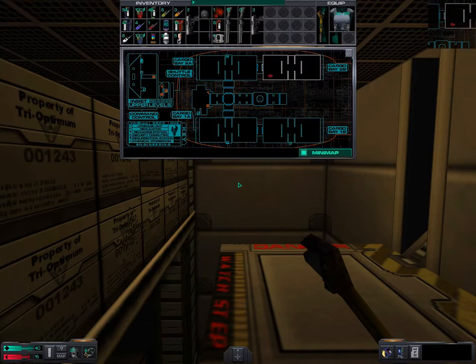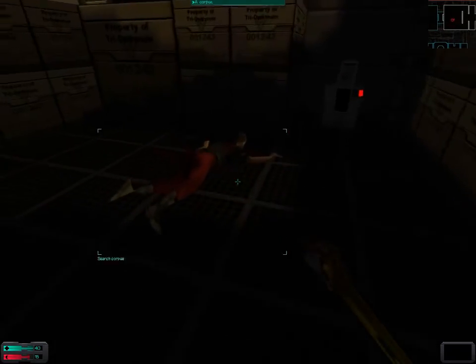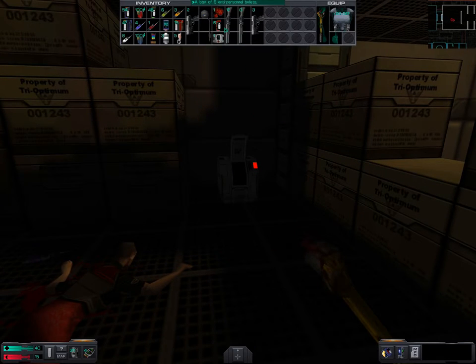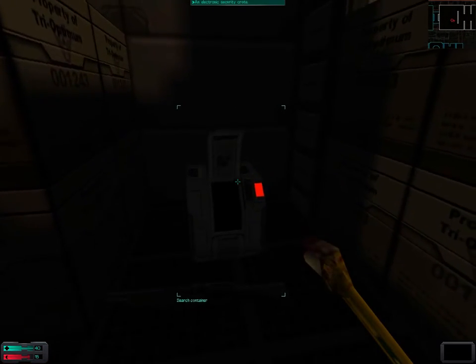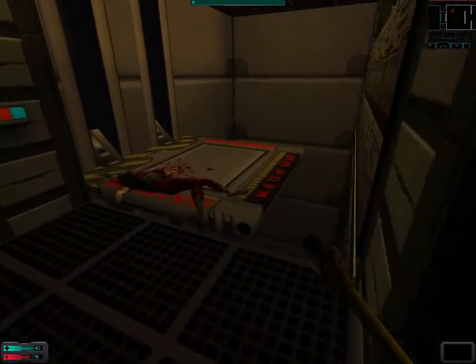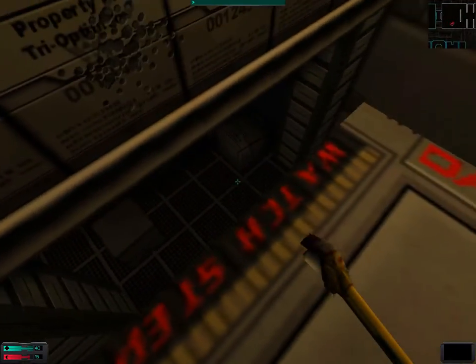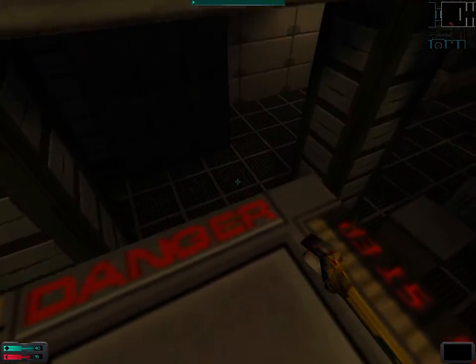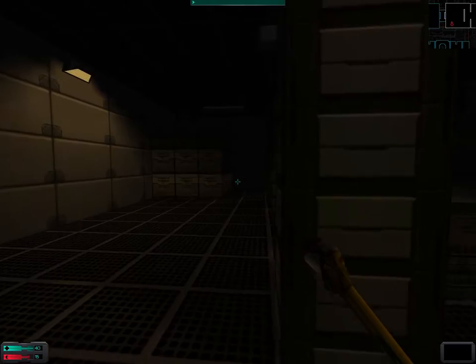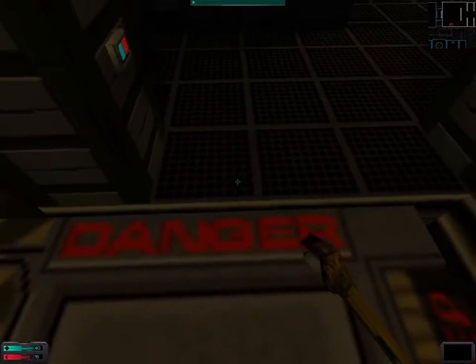Welcome back folks, welcome back to Let's Play System Shock 2. When we last left off we entered Cargo Bay 2. I was running around like a headless chicken and we should probably drop the shotgun that is in poor condition. There was this small problem of a maintenance robot who was trying to kill us, so we shall try to get rid of the maintenance robot using the elevator.